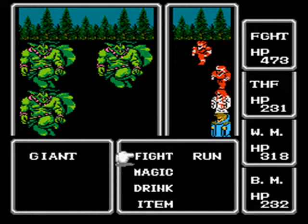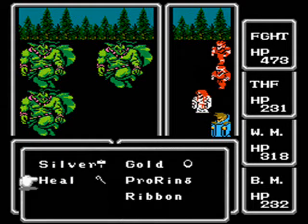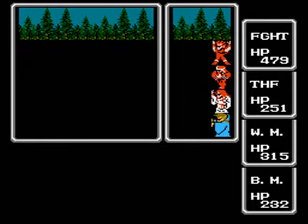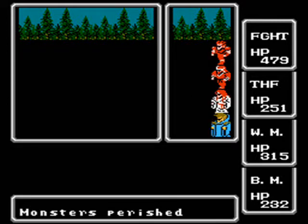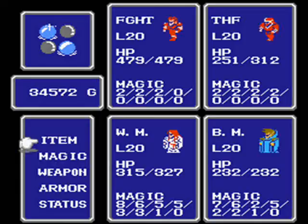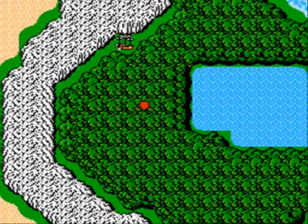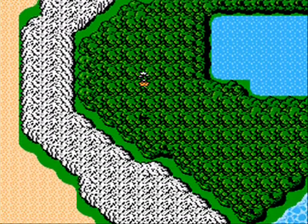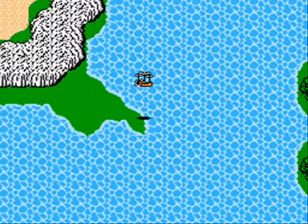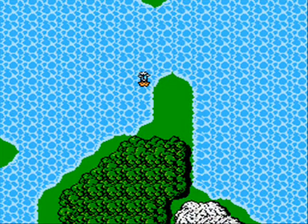Almost back to the airship now. Hey look — Titans! I'm gonna cut to the end of this battle. The reason I fought them was that 2600 G. I need to build up my money — I still only have... yeah, that's not even enough to buy a single decent spell. I'm gonna need a lot more money. But anyway, we're back to the airship now, and this part right here is the Peninsula of Power.